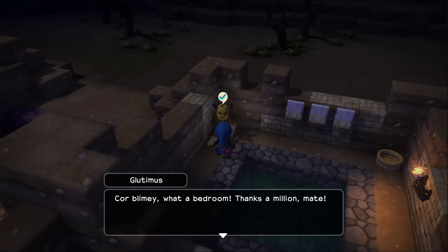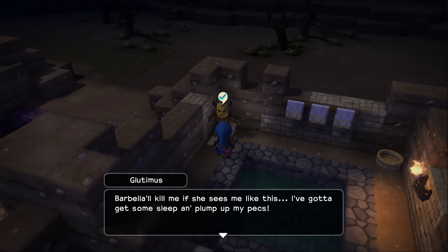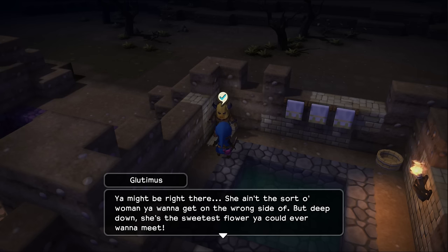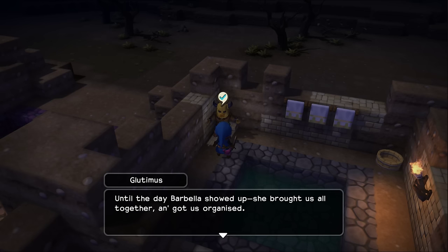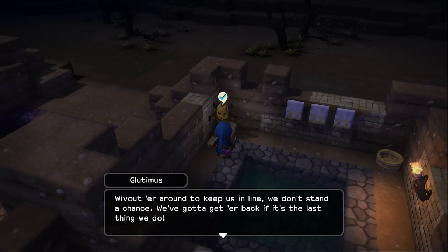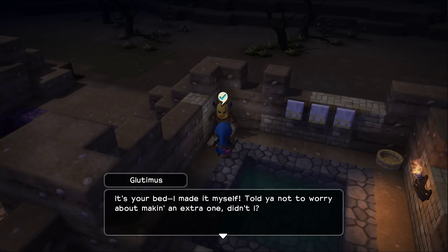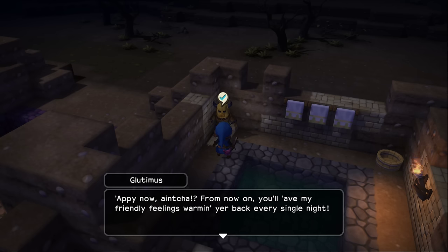Burly: 'Glutamus, Maximus, Corblimey — what a bedroom! Thanks a million, mate. Building up your muscles is just like cooking a steak — after you've given them a good griddling, you gotta let them rest if you want to get them nice and juicy. Borbella will kill me if she sees me like this. I've gotta get some sleep and plump up my pecs. You reckon Borbella sounds a bit scary? You might be right there — she ain't the sort of woman you want to get on the wrong side of. But deep down she's the sweetest flower you could ever want to meet. Time was we was all fighting against the monsters on our own, every man for himself, until the day Borbella showed up. She brought us all together and got us organized. Without her to keep us in line, we don't stand a chance. We've gotta get her back. And here you go, Zul'jin — this is for you. My way of saying thanks for fighting off the monsters. It's your bed — I made it myself. From now on, you'll have my friendly feelings warming your back every night.'